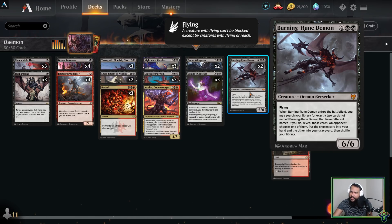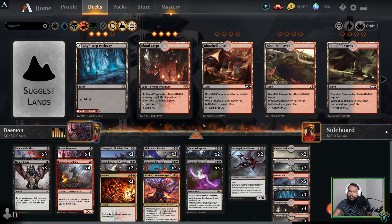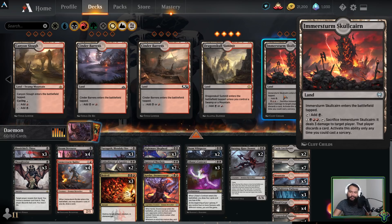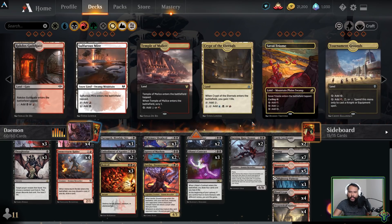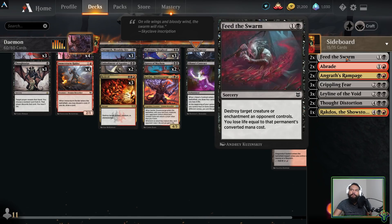Burning-Rune Demon — we only have two of these because it costs six mana. What is that big skull with a big snake next to it in the background? Utterly horrifying. But yeah, it's six mana, a six-six, you tutor a card — it's horrifying. The mana base is pretty simple and cut and dry. It's possible we could have used Canyon Slough since it has cycling. I didn't want too many tapped lands. We could have also used other dual lands but didn't want too many tapped lands — I wanted the mana base to be a little smoother.